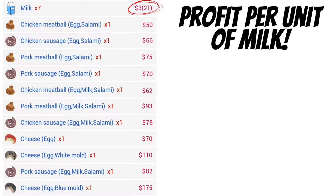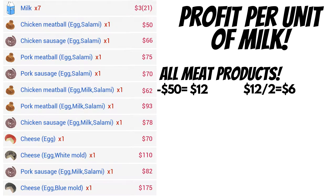Milk per unit is three dollars. When you look at the meats where we added two milk per item, you can clearly see there's a $12 difference between the one with milk and the one without. They all have egg so just ignore that. The profit for the milk is $12 but for two units, so per unit it's six dollars — already double what you get for normal milk.